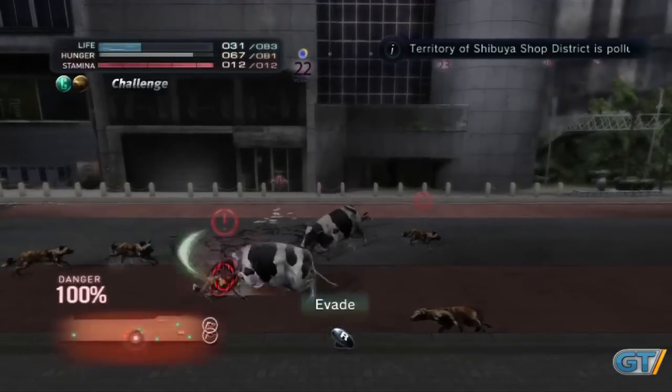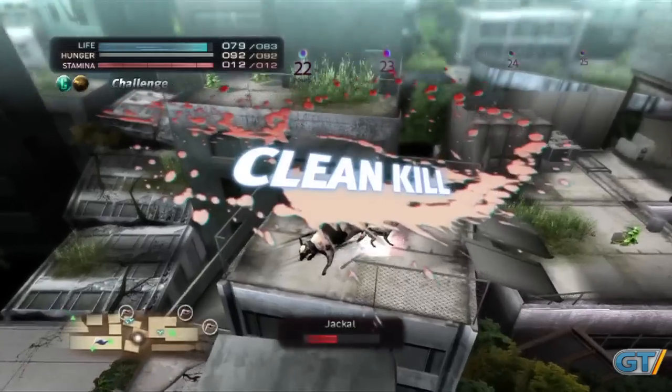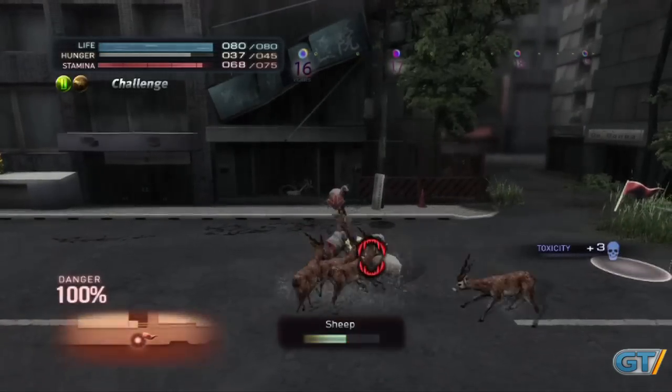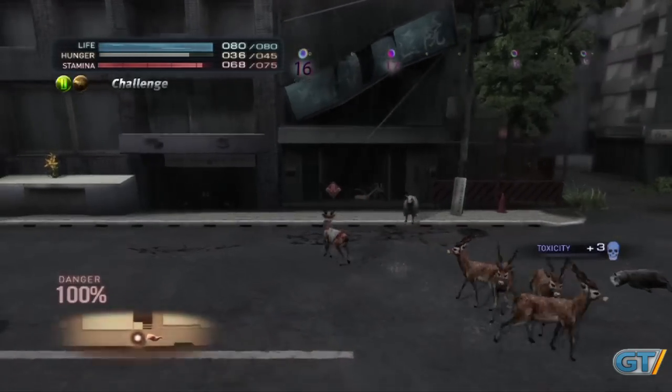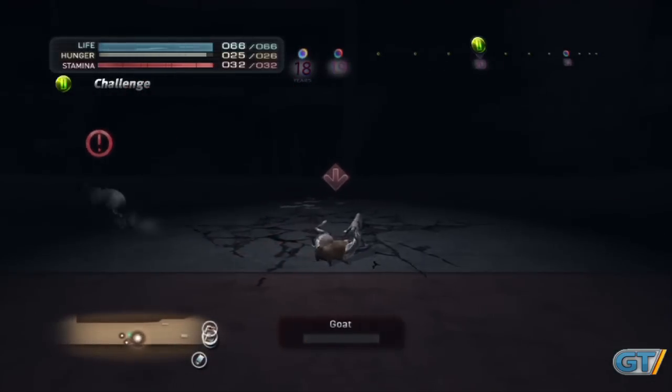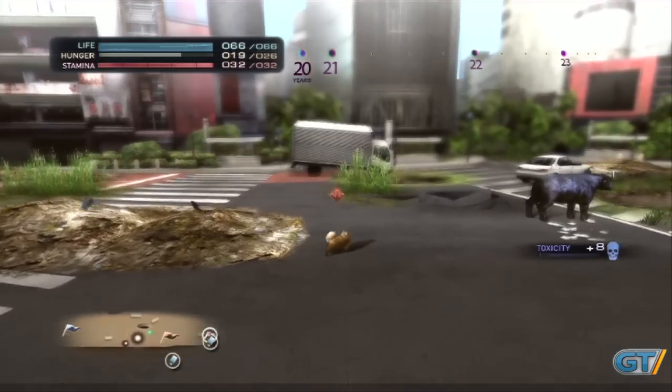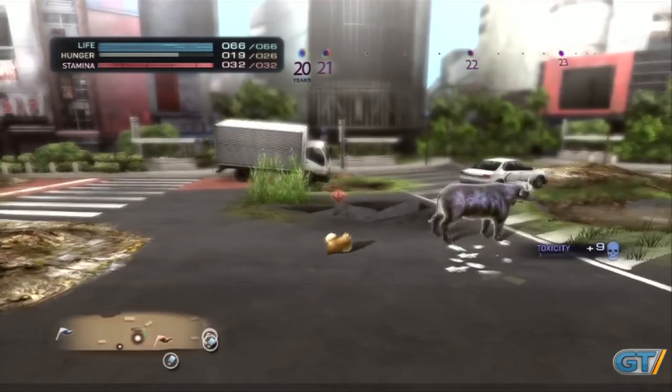Whether you're a hunter or grazer, combat is necessary to survive. If you remain stealthy, you can get satisfying one-hit takedowns, but clawing or head-butting skirmishes are a bit awkward and confusing. It's a joyful surprise to see a small animal instantly slaughter a wolf or gazelle, but if you try to attack larger beasts like buffalo, you'll soon find you've bitten off more than you can chew.